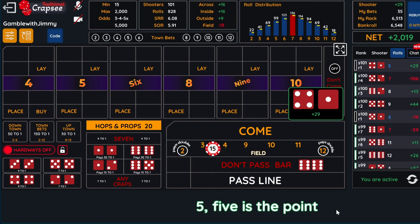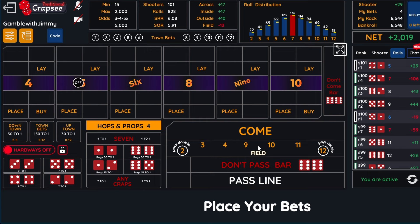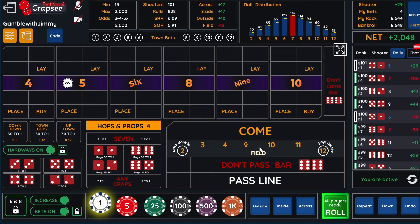We hit our five — I think we had four on it. Watch how much we earn: look at that, $60. Now we do lose that 15 on the field and we lose the rest of those hops. But look — we're in profit on the shooter, so we're fine.